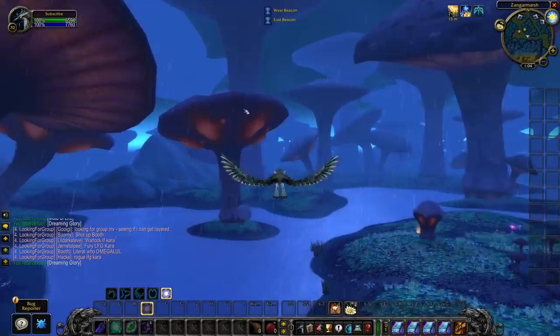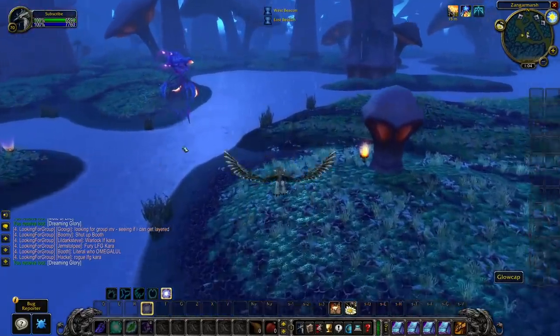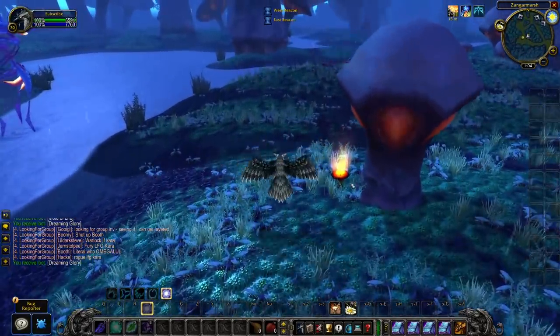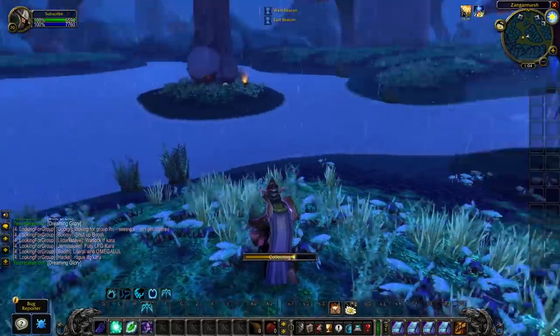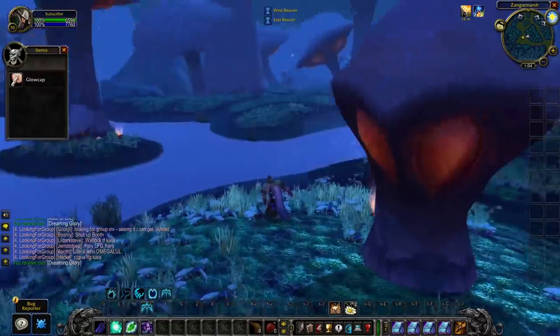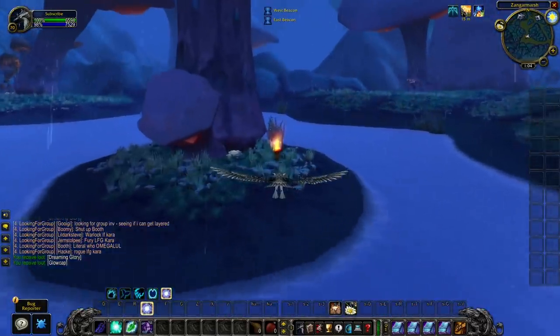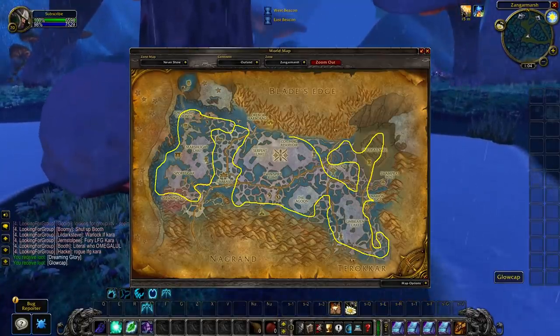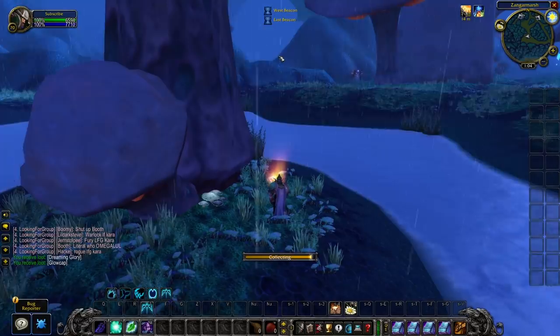Flame Caps can technically be farmed in Zangarmarsh. Level up a character, get to 70, get flying, get Herbalism to a skill of minimum 335, then fly around Zangarmarsh and look for them. Here's a map showing roughly where to fly, but really all you need to do is fly around the zone and avoid flying over the big lakes, as that is just a waste of time.